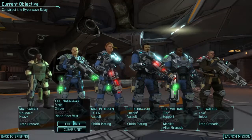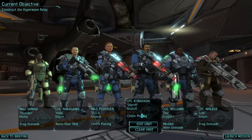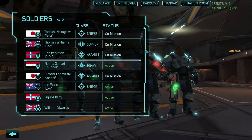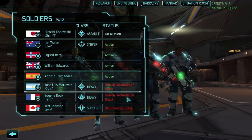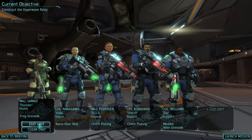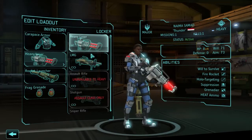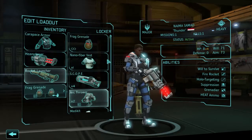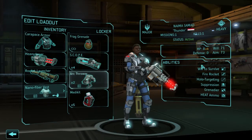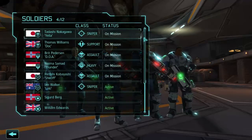We've got Nakagawa and Doc Williams here. We're missing people — we've got two assaults, a sniper, and support. These guys at the bottom are badly wounded so they're not going to be much use. Let's have a look in here — can we give her a better loadout? We can. Can we give her a better weapon? We can. And can we give her the nano fiber vest? Her HP is 8, not great but it'll do.